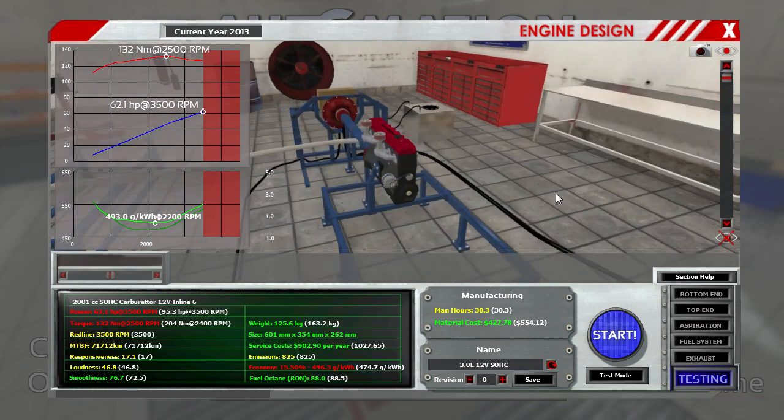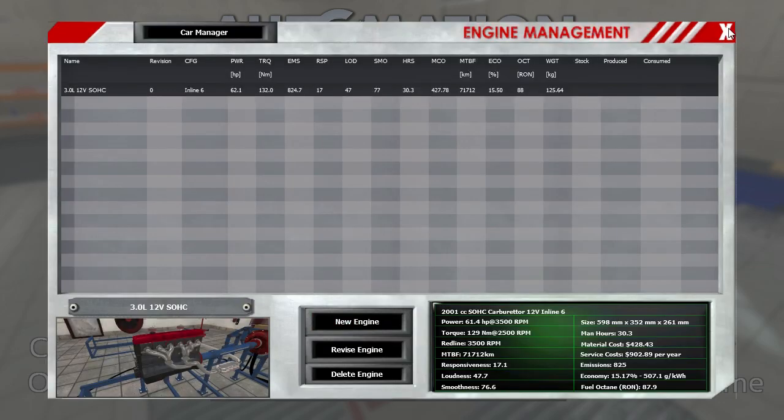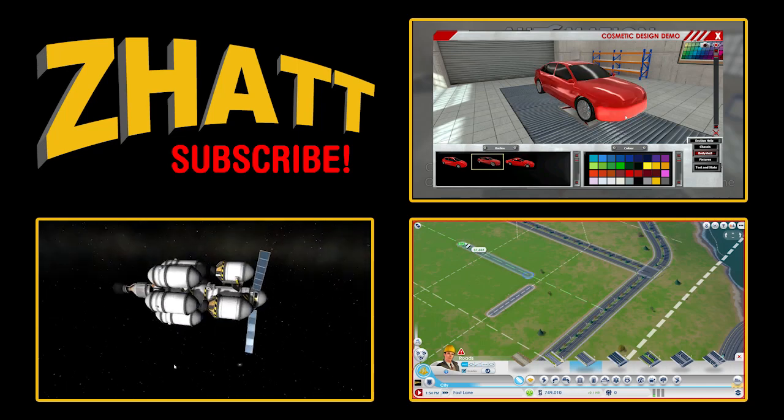62 horsepower at 2,500 RPM, and a lot more green. Economy is still bad and power and torque are down, but we weren't really aiming for that. Emissions are down though. I think this was a good test of the engine system here. Let's save this one — the save button is right here. In the next episode we'll see if we can get this engine inside of a car we'll design. If you're interested in the game, check out the website linked in the description. The engine demo is out now, and the car designer demo will be out on August 6th.